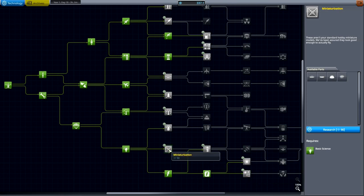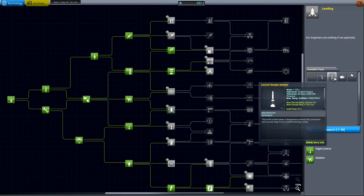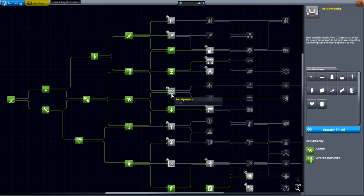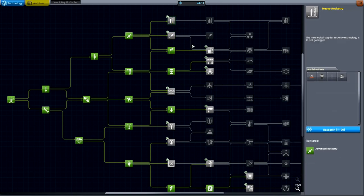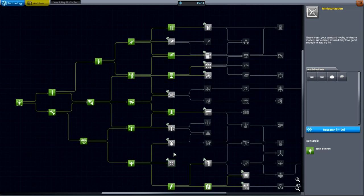Let's examine the tech tree: high power electrics, miniaturization, space exploration — not just now. Aerodynamics, propulsion systems, heavy rocketry — I definitely want to take that. I have 157 science left, and I think I'm going to go with Advanced Flight Systems.